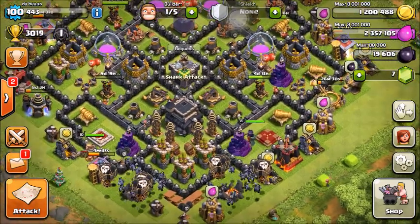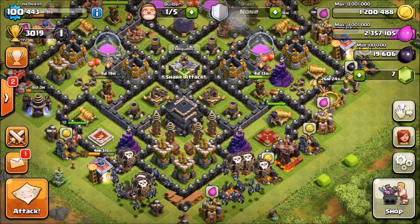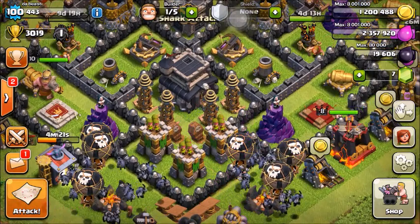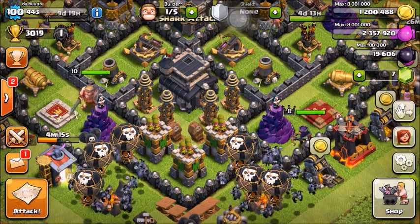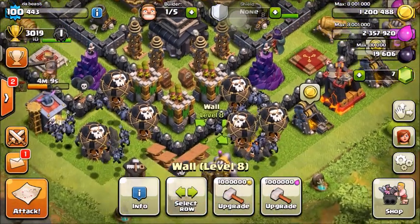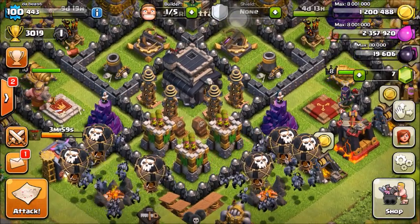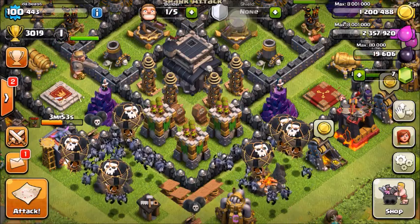So just a little bit about the base: I put my town hall not really centered, but I have it surrounded by Teslas and Archer Towers, then put the Wizard Towers right beside them. Of course those cover both air and ground, so I'm definitely protecting against air. I wanted defenses in front that protect both. I also have my King and Queen right on the edges so if troops go in the middle, other than Giants, they'll be distracted away from the Town Hall.